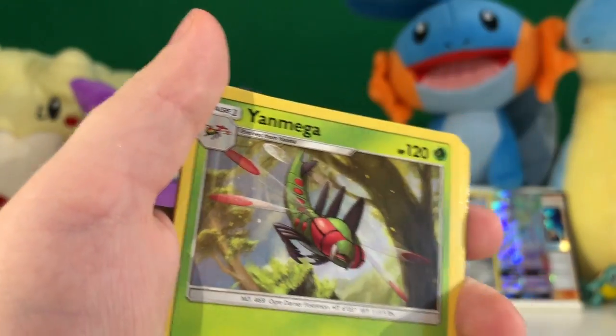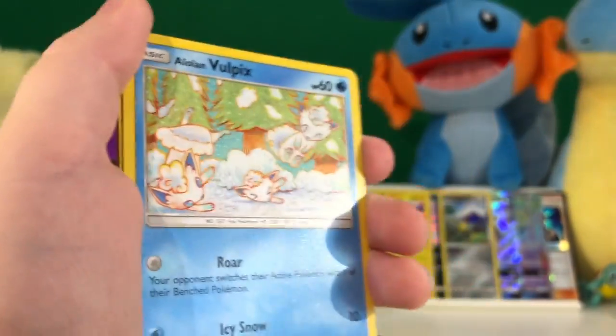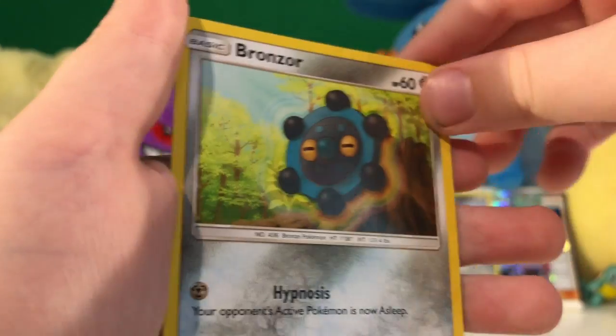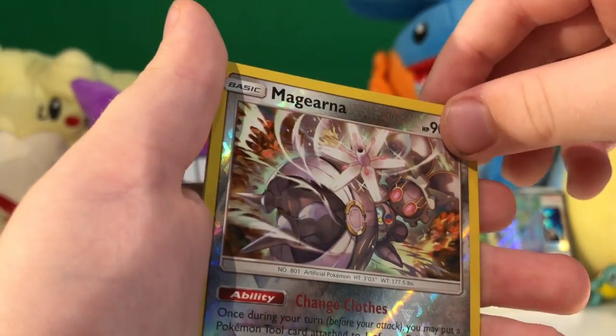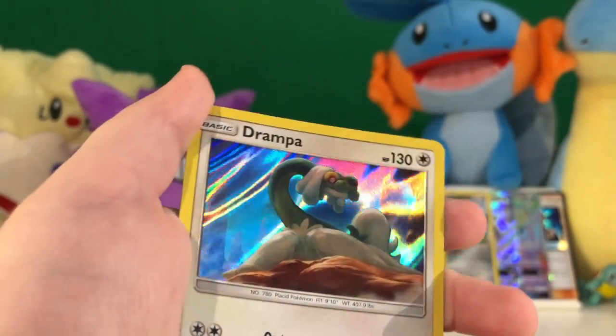Water Energy, Uxie, Yanmega, Palpitoad, Chimchar, Pachirisu, Alolan Sandshrew, Alolan Vulpix, Bronzor, Magearna, reverse card, and a Hollow Drifblim.